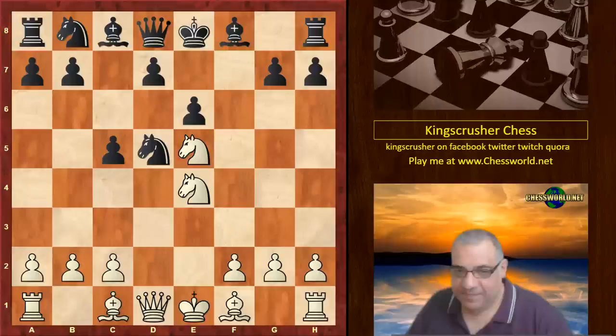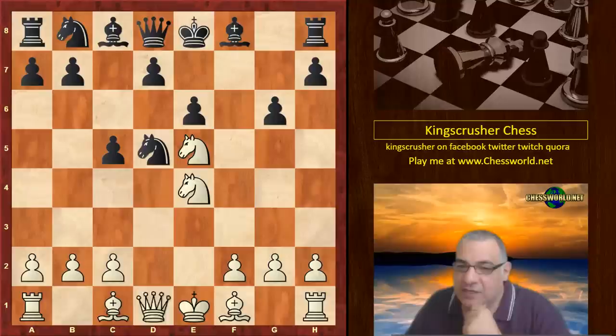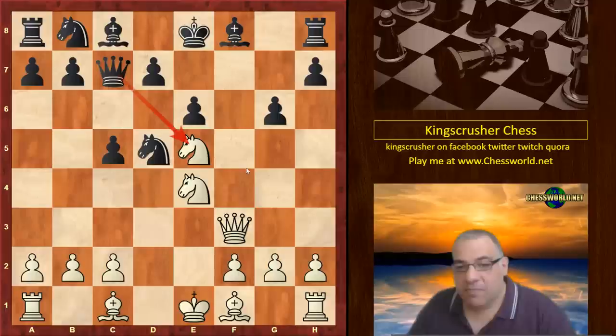Threatening maybe Queen h5 check now, so there's a lot of threats on the horizon. Black sees this though with g6. Now we have another threat: Queen f3, threatening mate. Black plays Queen c7. This starts to be a tricky position — black has taken out one of white's center pawns and this knight doesn't seem that stable.